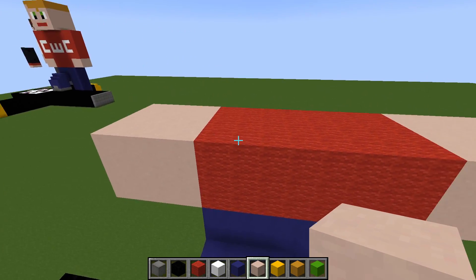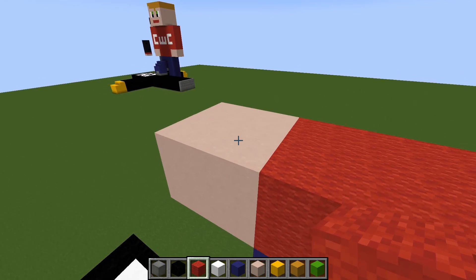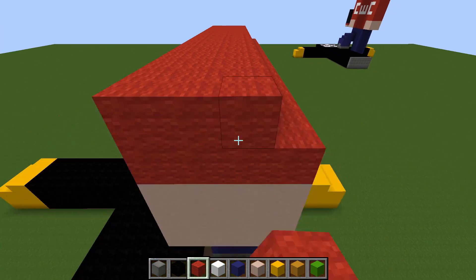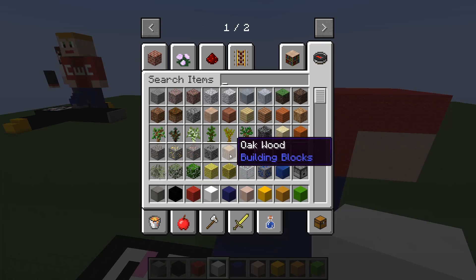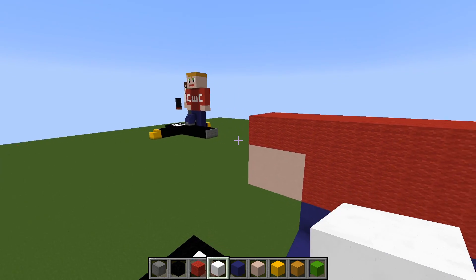Next we're going to cover the whole top of this with more red wool, with two layers high. Then switch to the white concrete and we're going to do the CWC on his shirt.